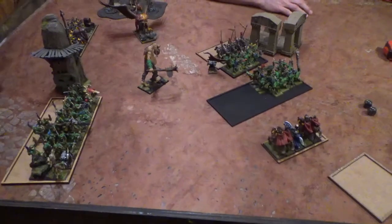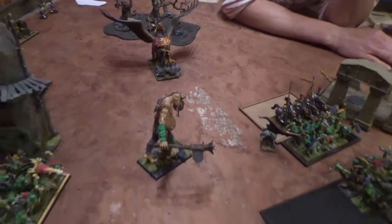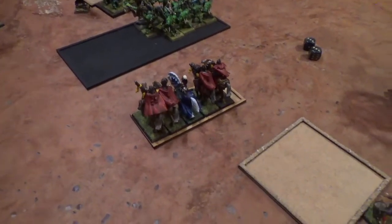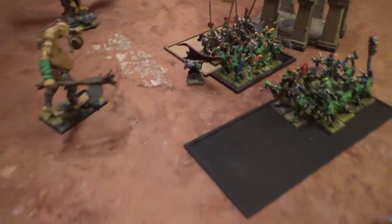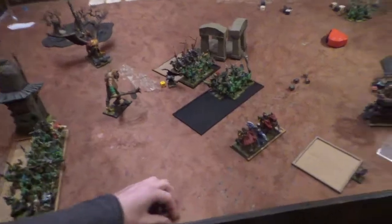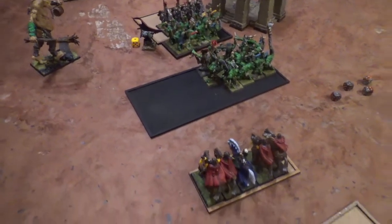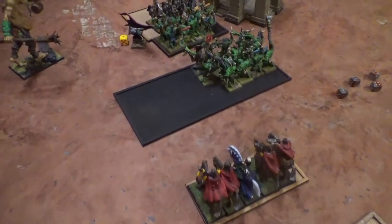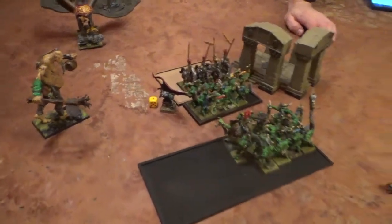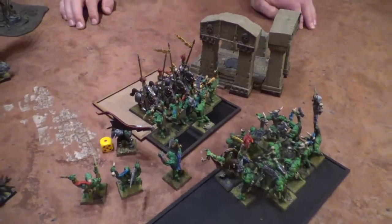Empire Turn 5. I rallied my Karl Franz and repositioned him. My fast cav repositioned — hopefully I could cast Searing Doom into his BSB. For winds of magic I tried to six-cast the big version of Searing Doom but he stopped me. For shooting I did a wound on him from my Pistoliers — that was really good. In close combat I won by three but he was steadfast, so nothing happened.